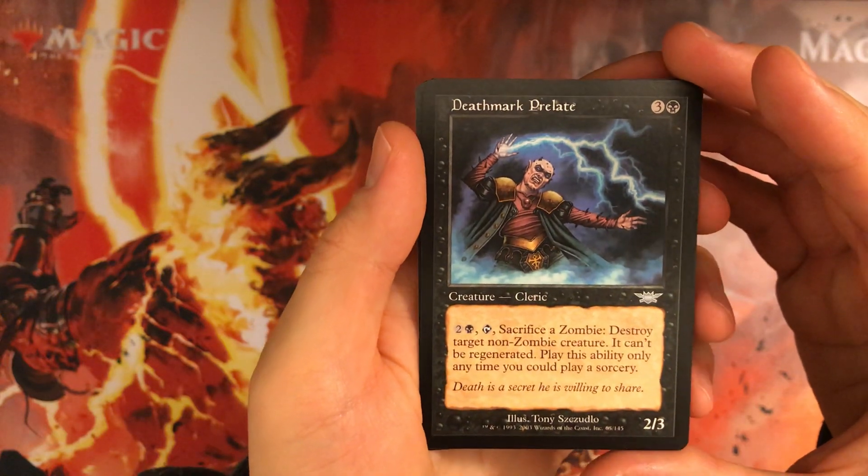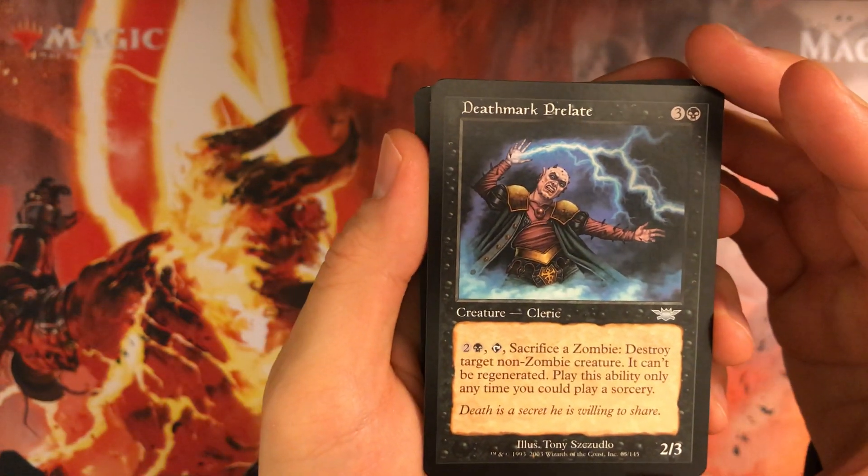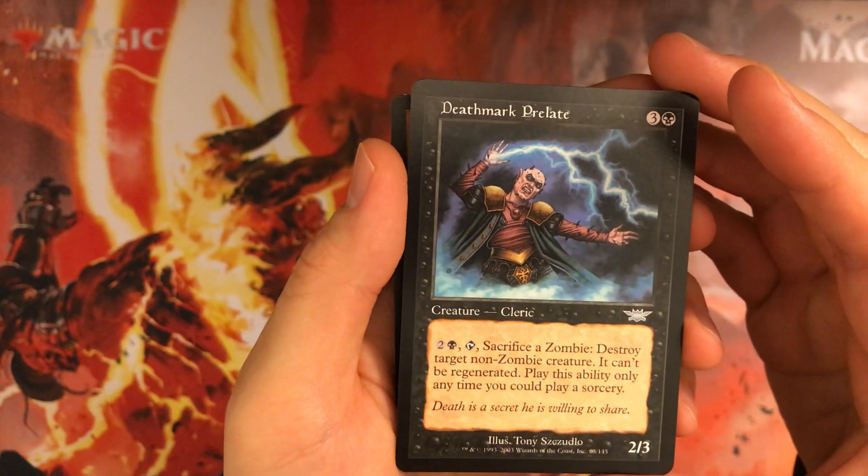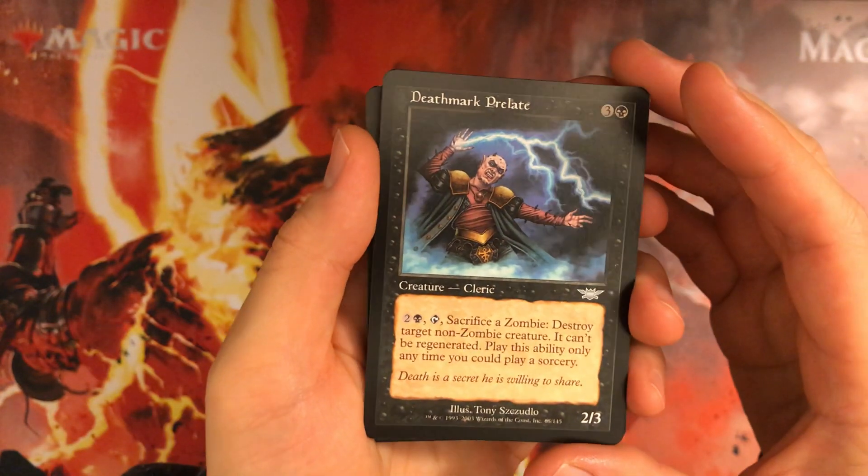Deathmark Prelate: 4 mana 2/3, sack a zombie to destroy target non-zombie, but at sorcery speed. And it's a cleric so you can't even sack itself. Not too great here.